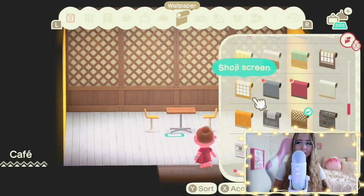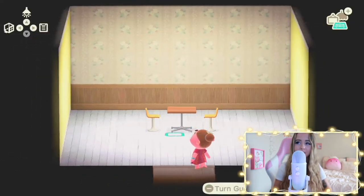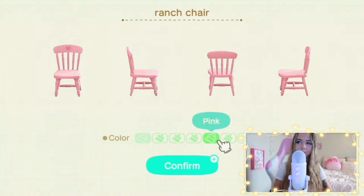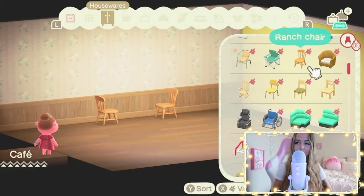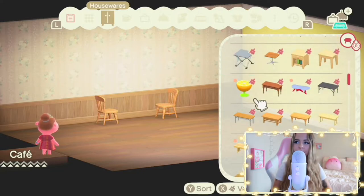I wanted to make it look super farmy, so I used a lot of the ranch furniture. I love using the ranch furniture — I think it looks so cozy and cute. Cute, cozy, country cafe that serves mostly breakfast but also brunch items, so it's basically like a brunch country cafe.